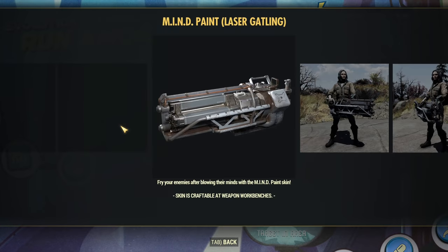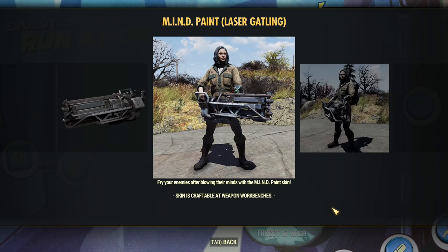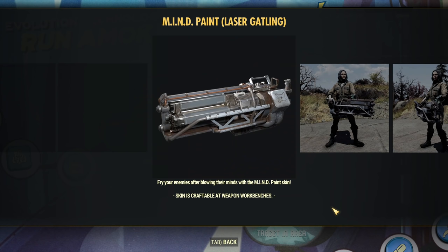It looks like I will be using Ultracyte Gatling laser again if it comes for Ultracyte. Does it say — Skin, Scrap Table, Weapon Workbenches, Laser Gatling. Does it work with Ultracyte or only regular Laser Gatling? I hope it does work with Ultracyte. As you know, Laser Gatling is a weaker version of Ultracyte Laser Gatling. I really hope it's for Ultracyte as well — we will see, but I like it, I want it.